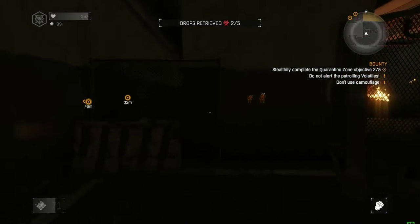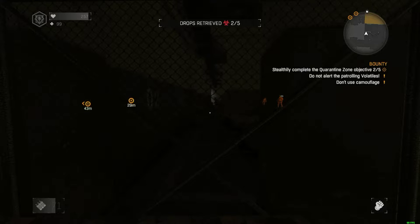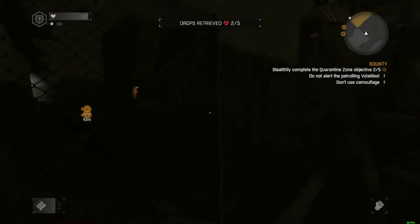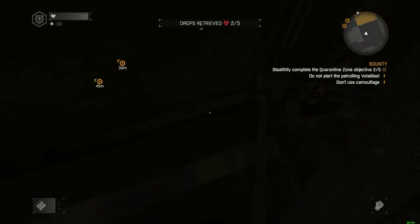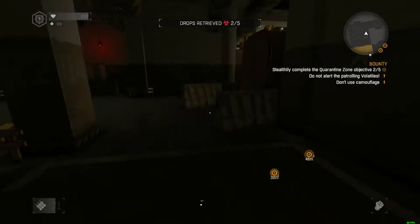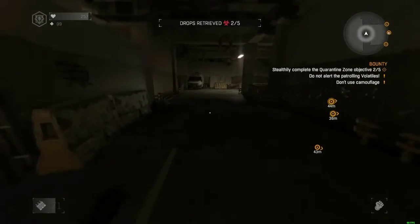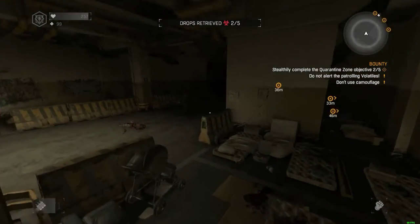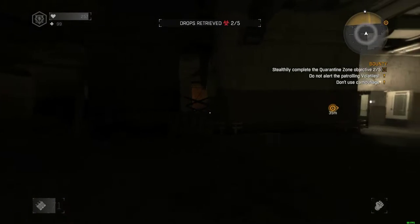Oh, there's a volatile — actually there's two volatiles over here. Which way are they facing, north or south? Another one slipped off the world? What the hell? I'm heading to the other side of the parking lot. I think I can get the disaster relief package that's in the car that has the alarm.